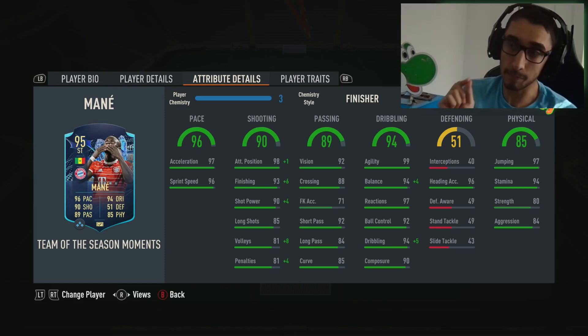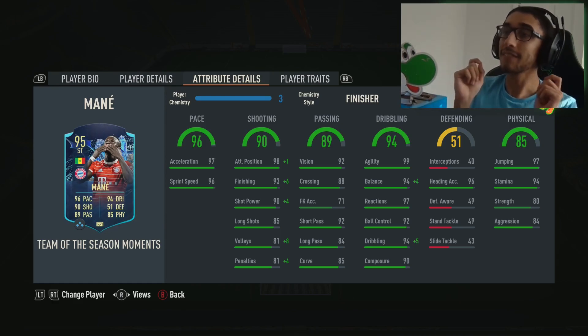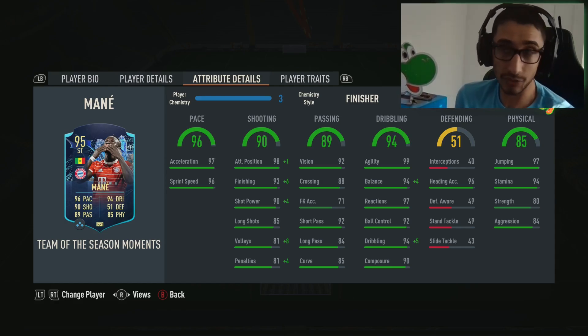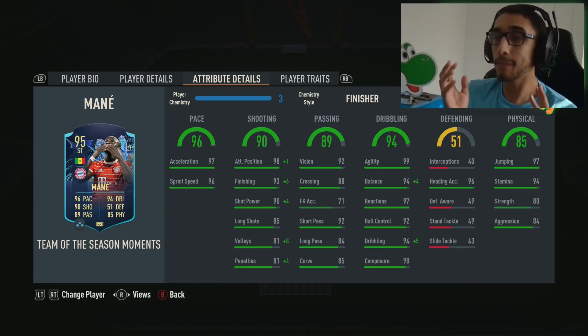His biggest thing is his strength — we love that. Up the field he just bullies people. Five star skill upgrade, and with that 99 agility and 98 balance on the chemistry style, he gets really wiggly. 99 finishing, 97 acceleration, 96 pace total — more than enough. He does his thing.